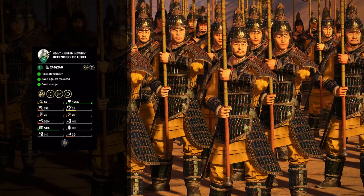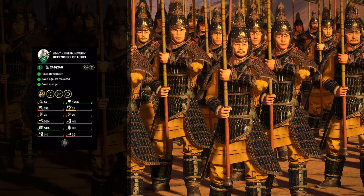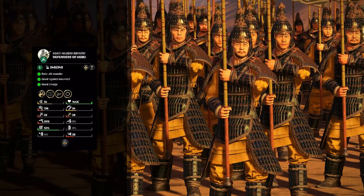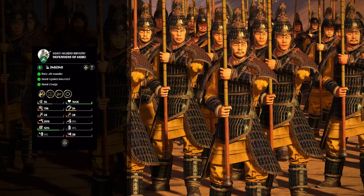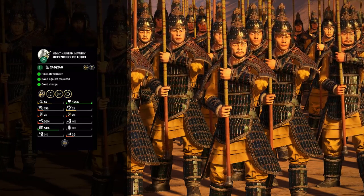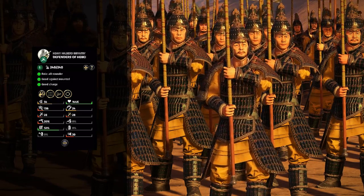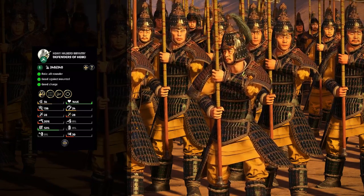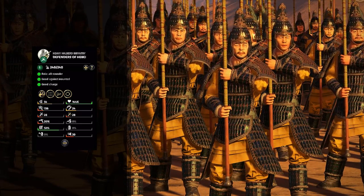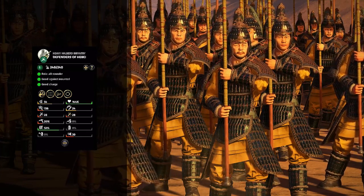Another unique unit for Yuan Shao — the Defenders of Hebei. While listed as an all-rounder, they can do well against cavalry, but they've got a decent charge bonus so they could charge into infantry and do a fair bit of damage against light or heavily armored infantry as well. They've got a lot of armor themselves and decent morale, but are a little bit on the slow side and have no missile defense. With all that, they could make a good frontline unit — albeit missiles could be a problem — but they can charge into infantry, take cavalry charges if need be, and with all that armor are going to be fairly tough and will survive pretty well.